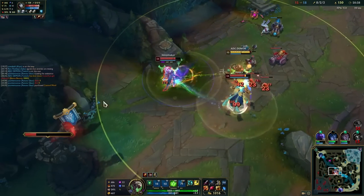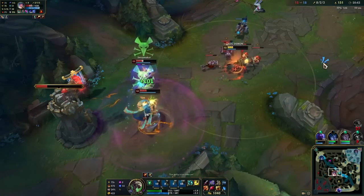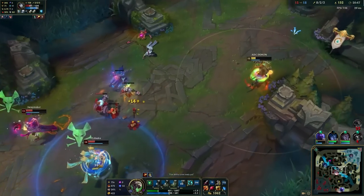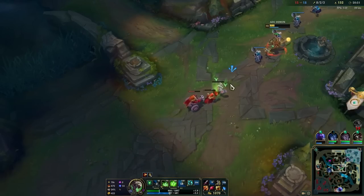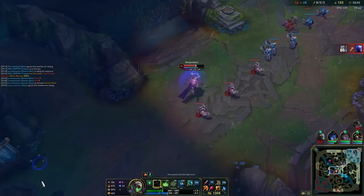I could honestly just 1v2 here - I've got cleanse in case they use exhaust. Just barely can't get that again - now I'm in trouble. Oh, he must have used ult to kill Renata. I'm lucky then, thank god. These fights against Jhin are so unlucky - he just keeps barely not dying.